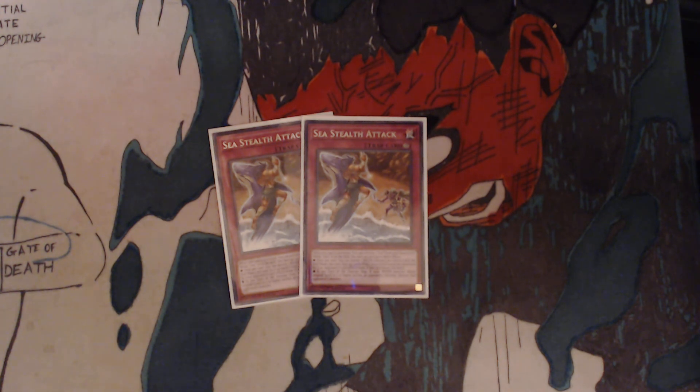For traps, we have 2 Sea Stealth Attack. When this card is activated, you can activate 1 Umi from your hand or graveyard. While Umi is on the field, this face-up card gains these effects: Once per turn, you can banish 1 water monster you control until the end of the phase. Face-up spells and traps you control cannot be destroyed by your opponent's card effects, even if this card leaves the field. At the end of the damage step, if your water monster whose original level is 5 or higher battles an opponent's monster, destroy that opponent's monster.